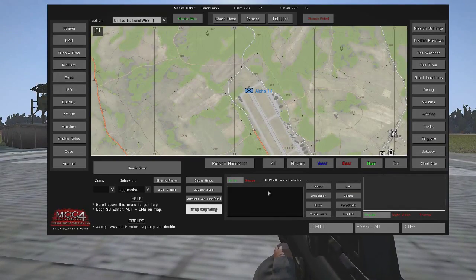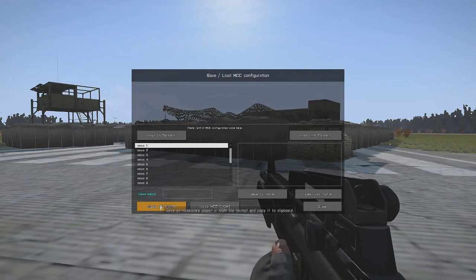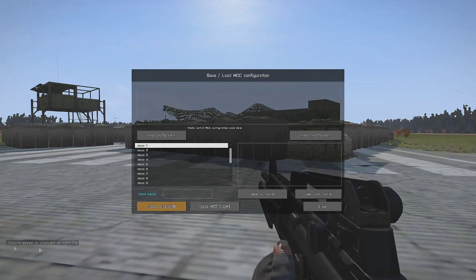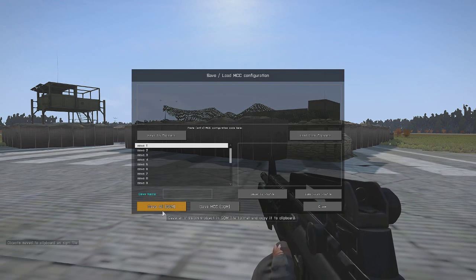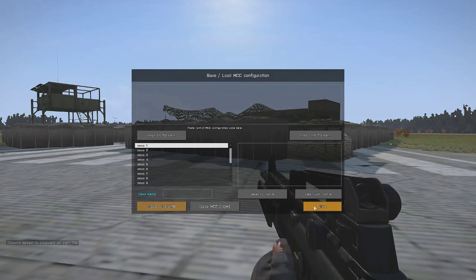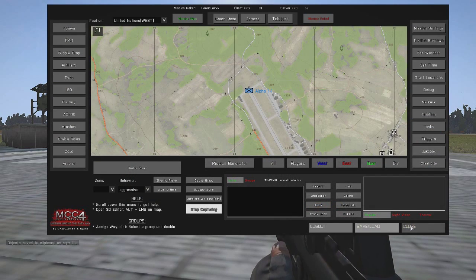Go ahead and exit out of Zeus, go to MCC. Now this is the part where it picks back up if you were just doing this solo — so this applies for both. Go ahead and hit Save and Load right here, and Save All SQM. Click that. If a message pops up — there you go. If you heard the little click noise and it doesn't pop up, just wait. The more you spam it, the longer it'll take. Sometimes it takes a little bit, but fortunately that time it was quick.